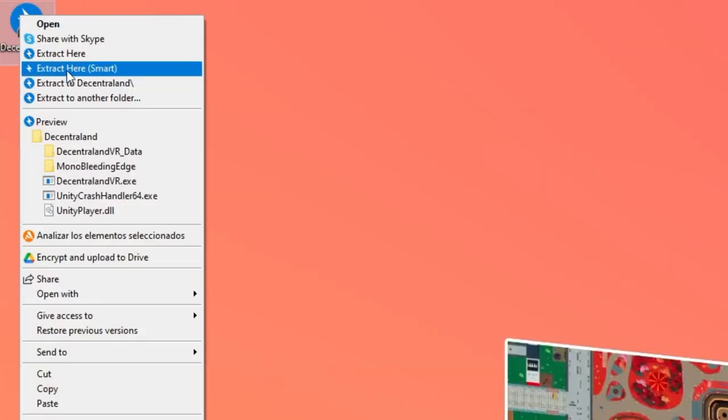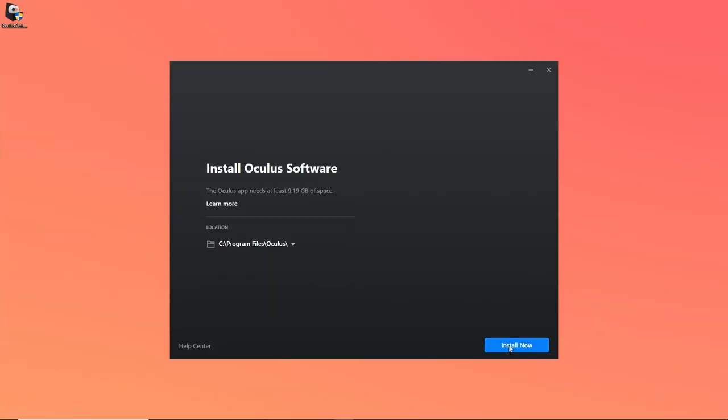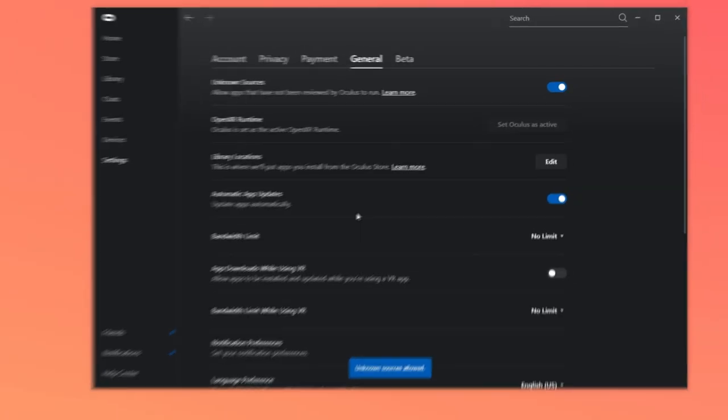After downloading it, extract the folder from the zip — as you can see, The Centraland is inside it. Now it's time to download the Oculus app, which will allow us to connect the headset with the computer. Go to the website and press download software, then follow the setup instructions and install it on your PC. Something important: in order to play The Centraland, you need to enable under Settings > General the option called Unknown Sources. Just press it and press Allow.